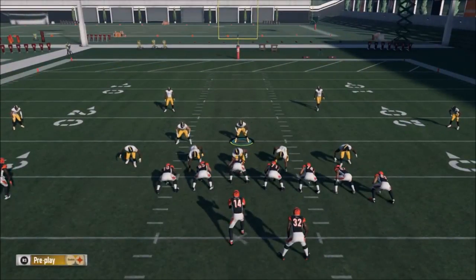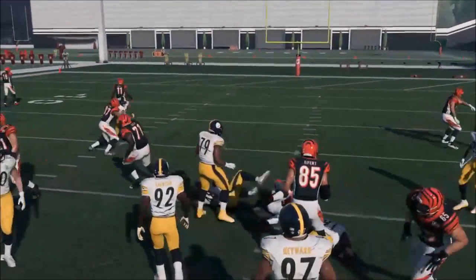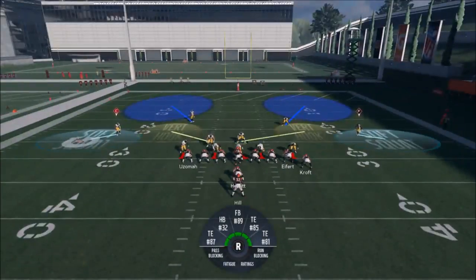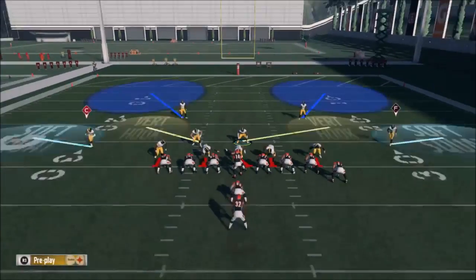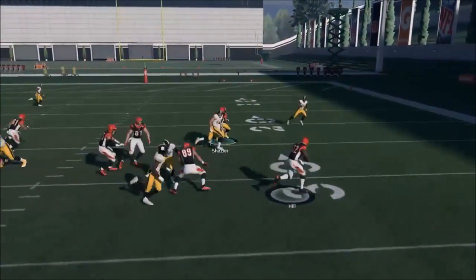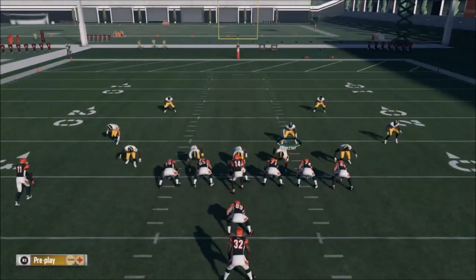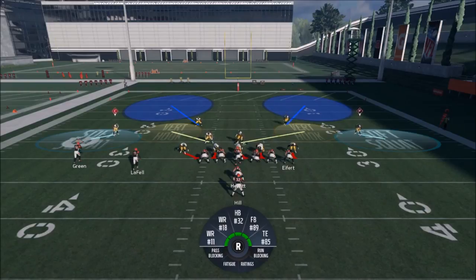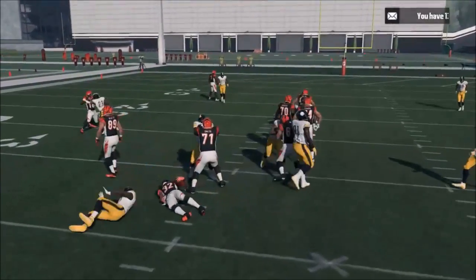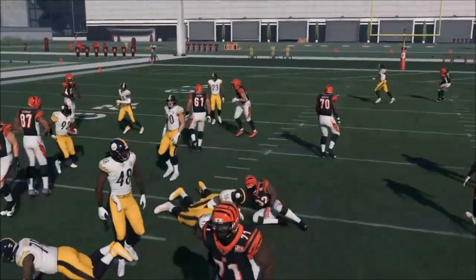This one looks like an inside zone because of the formation — there's no way that running back is going to make an outside run. Harrison's shooting outside but they still made a couple yards. This is a pretty good pass defense too — you have five guys going in and you get a nice little hit stick. There are no run lanes — not getting a yard.